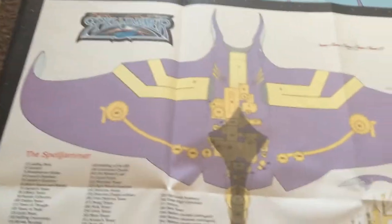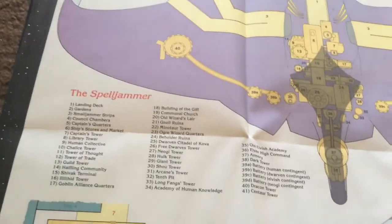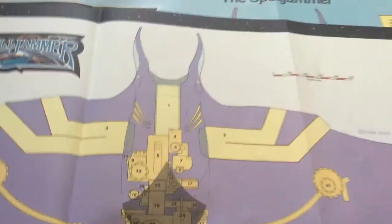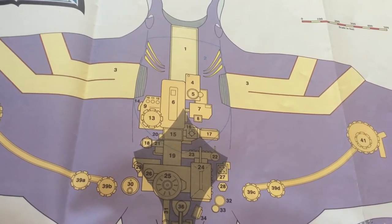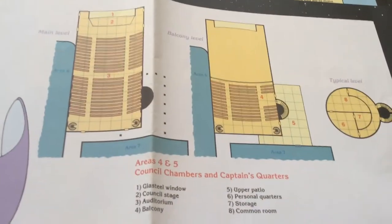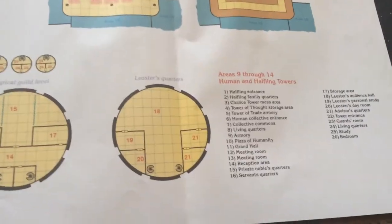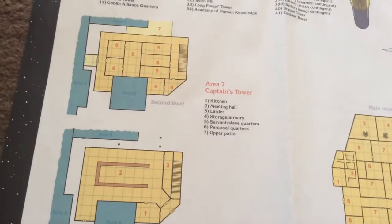That's one map. Then there's a map of the Spelljammer which is numbered and tells you where all these towers are. Each tower is a place, and if you look you can see in the middle of the body is an outline of where the garden is. Here's the Council Chambers and Captain's Tower, Ships, Markets and Stores, the Human and Halfling Towers, and the Captain's Tower.